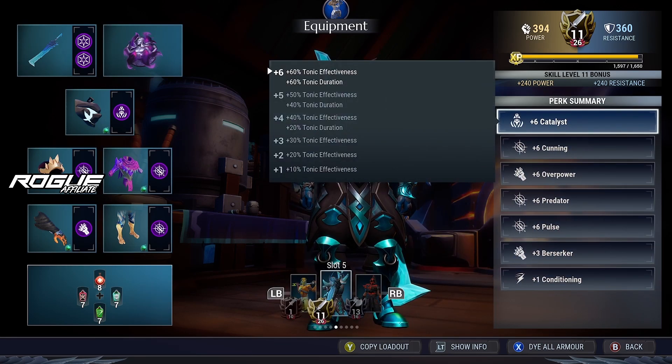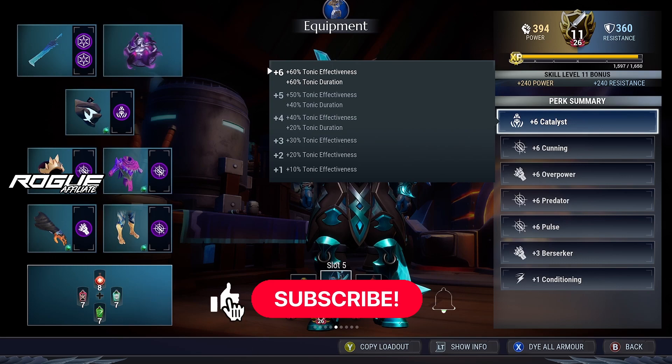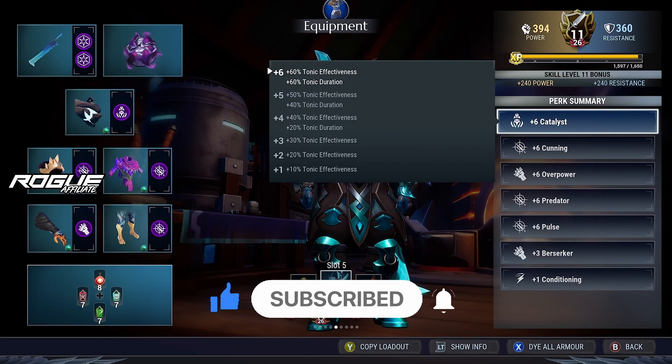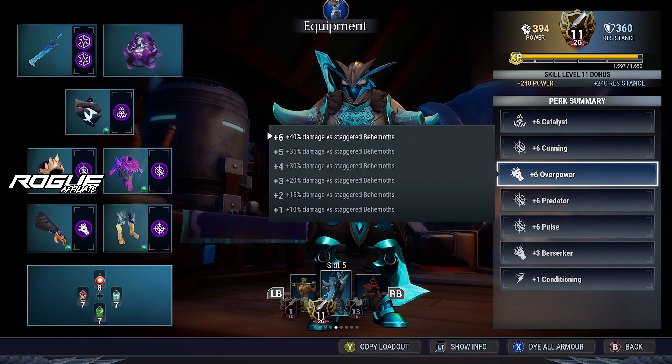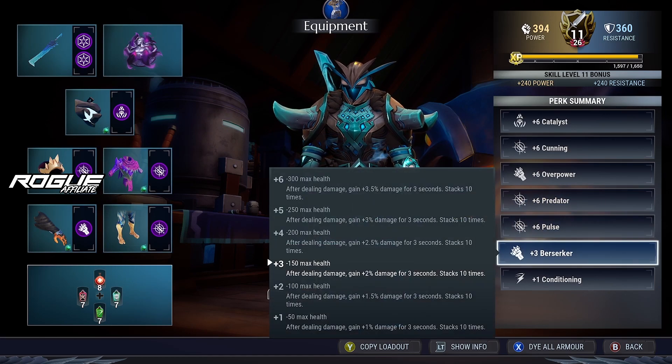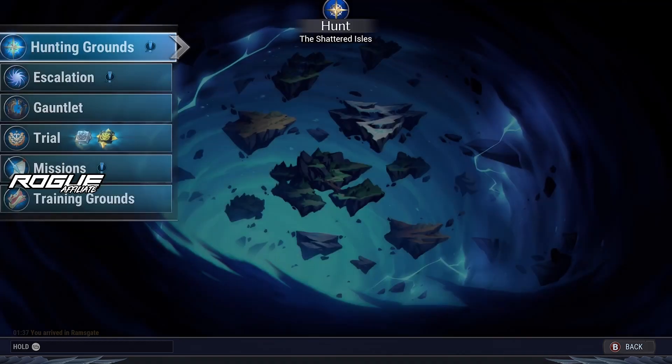Before we go right into cells, make sure to subscribe to the channel and like the video — a large portion of viewers are not subscribed, so if you do I'd really appreciate it. Now for the cells: we have plus six catalyst, plus six cunning, plus six overpower, plus six predator, plus six pulse, plus three berserker, and plus one conditioning.